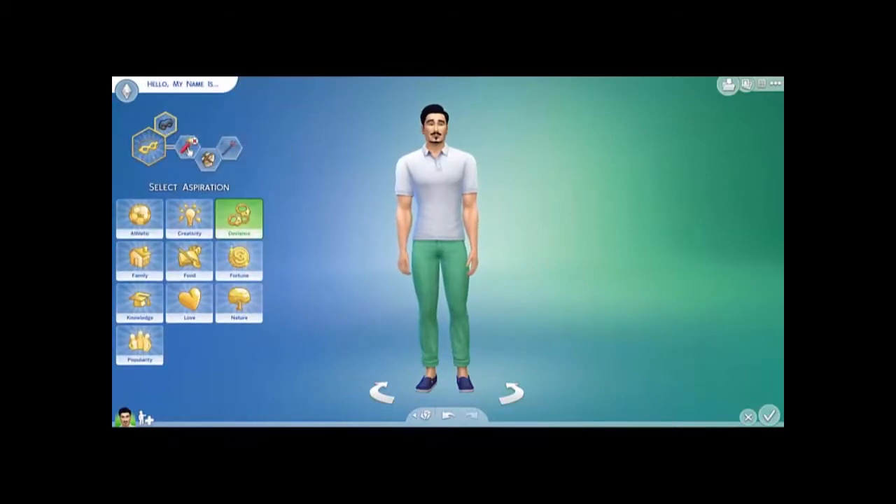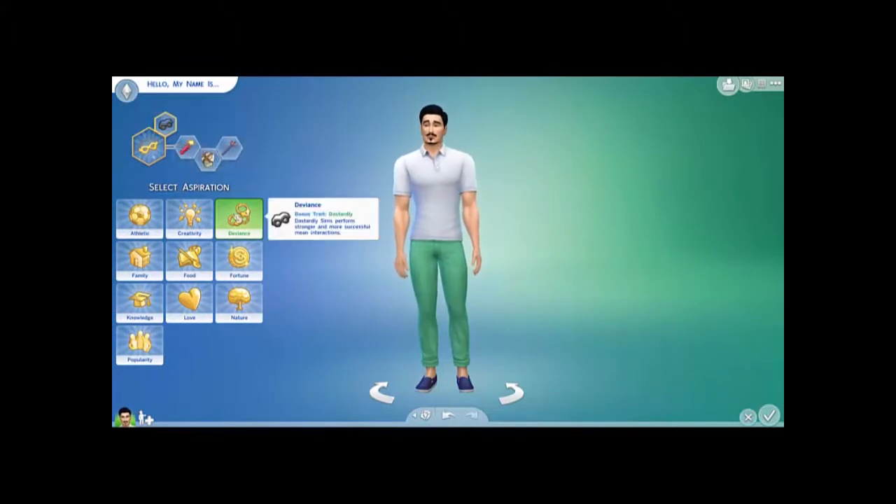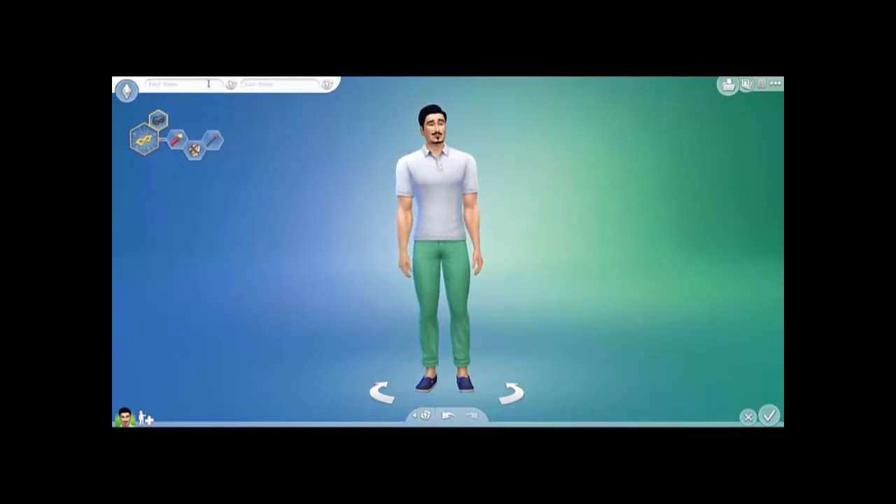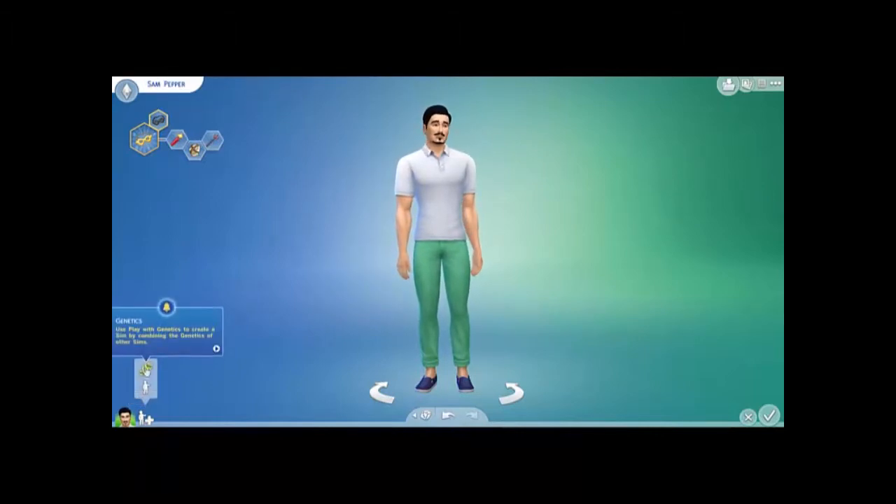Okay, so this is going to be Sims Asylum - a little bit different from what I've been doing. My intention is basically to try and see how many people in the Sims city area I can kidnap. First of all, I am creating this crazy Sim - he is evil and insane and his name is Sam Pepper. He's going to be the creepy guy that kidnaps everyone.